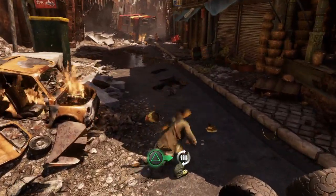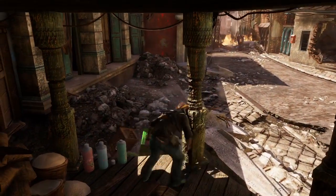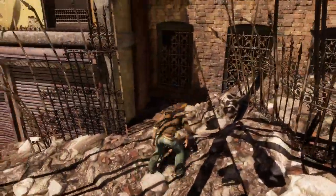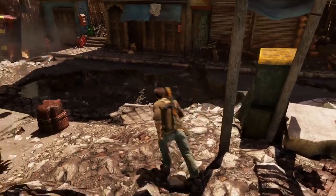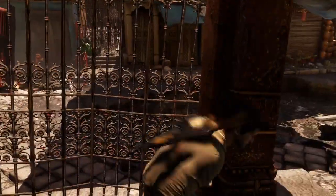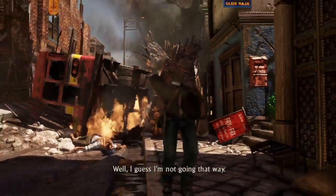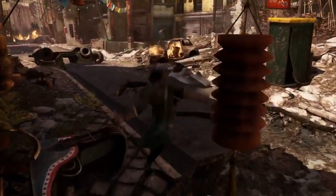One big advantage it has over the first game is it tends to play things a bit lighter. The original Uncharted played things very straight — from beginning to end, it was just a very bland adventure game and story. On the other hand, Uncharted 2 takes a much more adventurous spirit with its characters. There's still seriousness to the tone when things start hitting the fan, but it's not as dry. There's a lot more humor, a lot more interesting moments. Nathan Drake gets beat up a lot more, but the story is decent enough and held together much better than the first game, thanks to the strong characters.